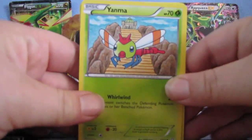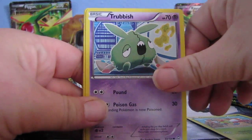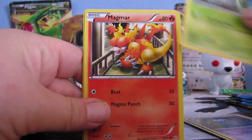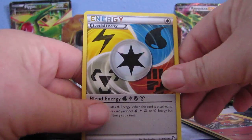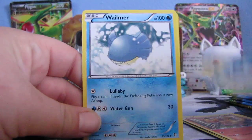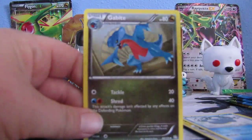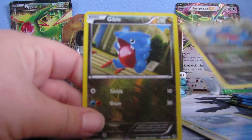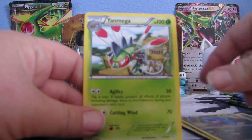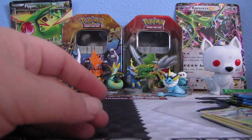So first off we got Yanma, Trubbish, Foongus, Roselia, Magmar, a Special Energy card, a Wailmer, Gabite, Reverse Gible, and our rare is a Yanmega. So yeah, nice pack.